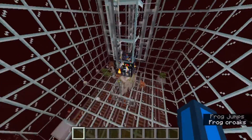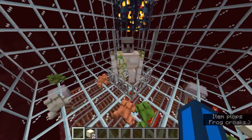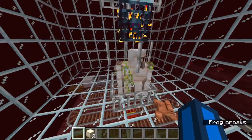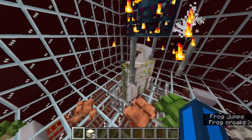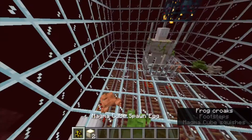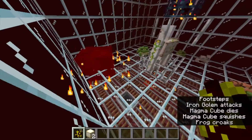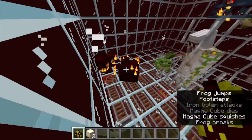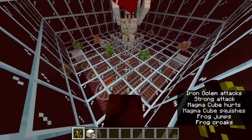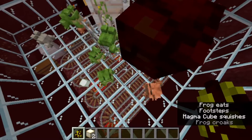Next thing is the golem, which is in this little containment thing so that it can hit mobs but mobs cannot hit it. Basically what happens is that a magma cube spawns, and the golem kills it down to the small stage when it gets close enough. And then the frogs eat it and spit out the froglets.